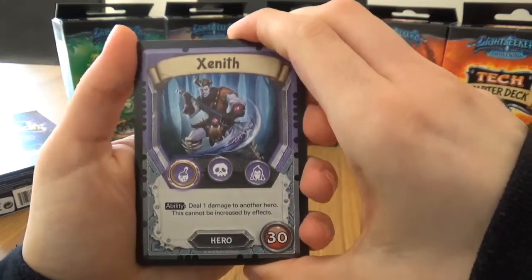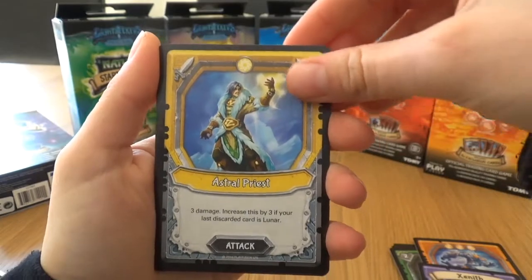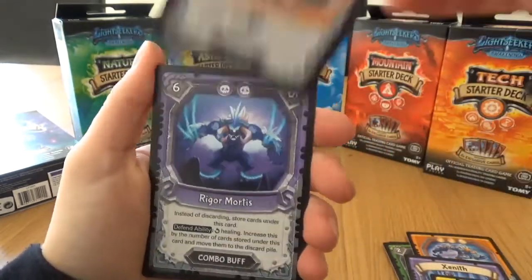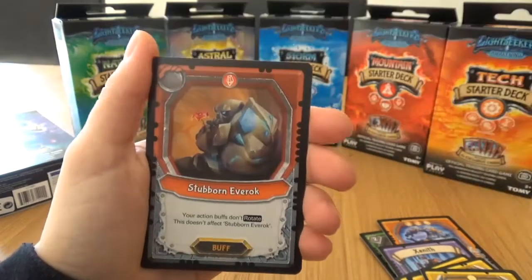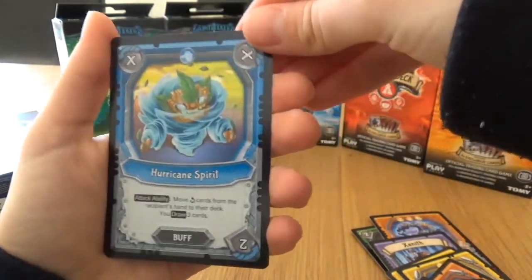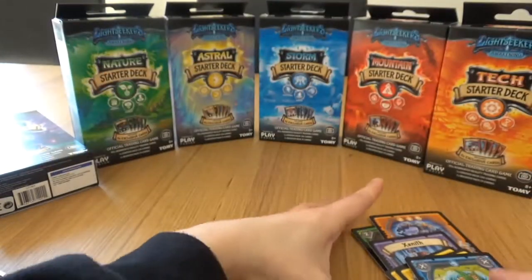Okay, so we have Zenith, Astral Priest, Pathfinder, Crazed Bomber, Rigor Mortis, Prismatic Sunfeeder, Magna Worm, Stubborn Evroch, and that is our holo - a Hurricane Spirit. Nice holo effects on these.